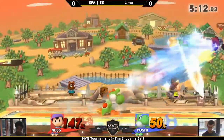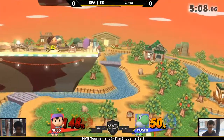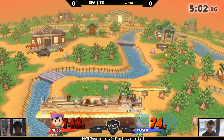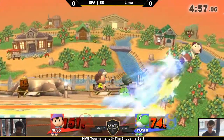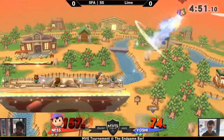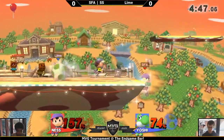Down throw — missed the follow-up though. With Ness's down throw, he basically has to read the DI: they can either DI up and Ness can get an up air, or they can DI away and he'll get a forward air. So depending on what the opponent does Ness can react, but he picks it up — good. Nair sends him the other way, very smart to get the reverse hit.